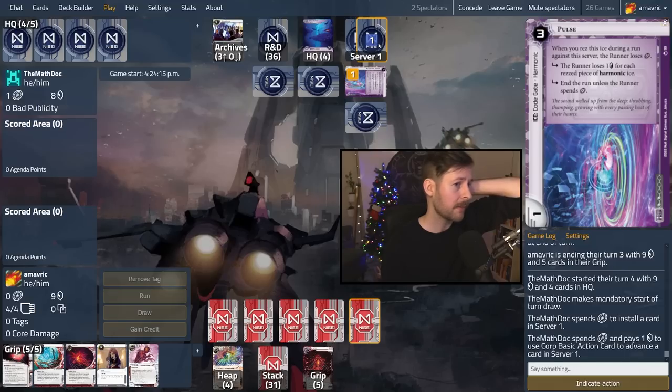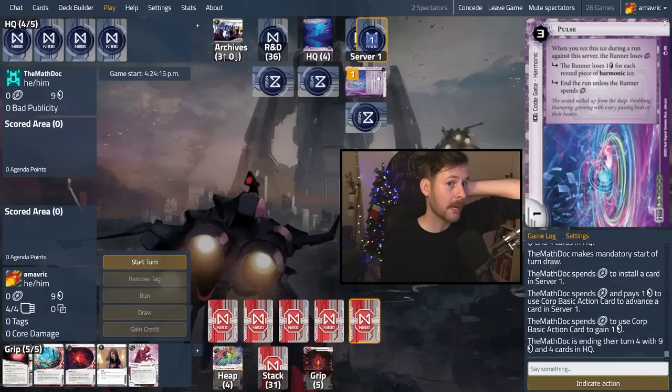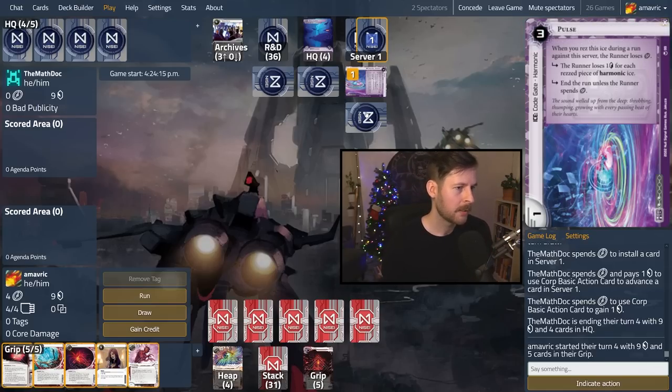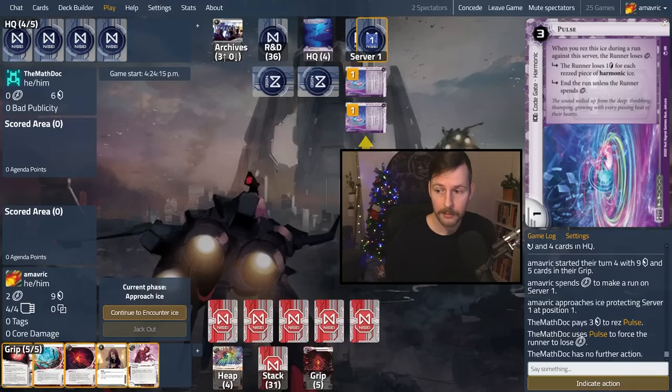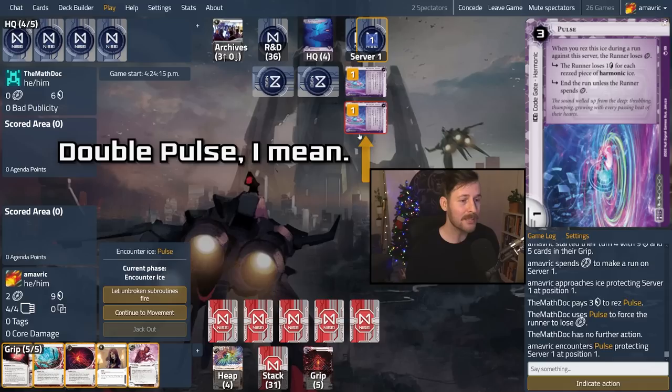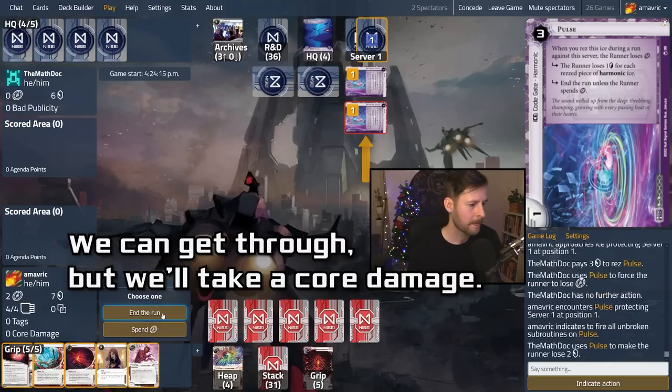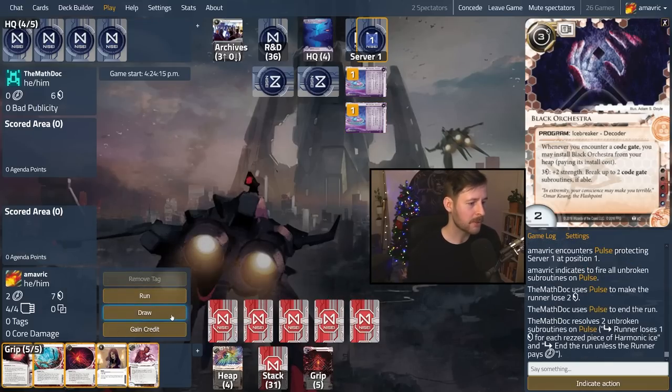Heartbeat is also super important because they could give us core damage with Drip Stud. They stall-advance again — Pulse doesn't actually do anything. We top-deck into Heartbeat — perfect, so now we can actually run this. We can run because if it's a Bloop it's just core damage, if it's a Wave or Pulse it doesn't matter. Double Wave — okay, that's rough because we can't deal with this immediately. We'll lose a click and two credits. We can't click through both and we'll take core damage anyway, so we let one fire. We end the run. We have two clicks left and draw up again — and it's a Heartbeat! So now they cannot do core damage to us at all. We can ignore their ability largely.